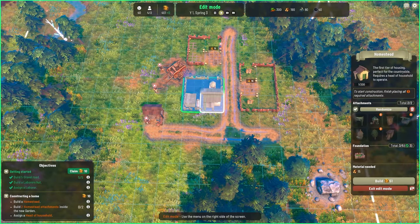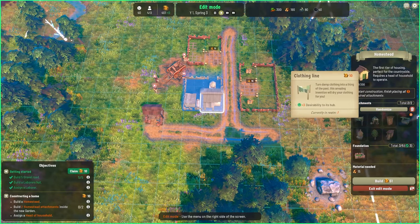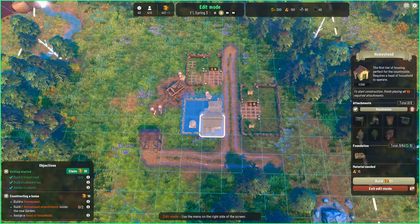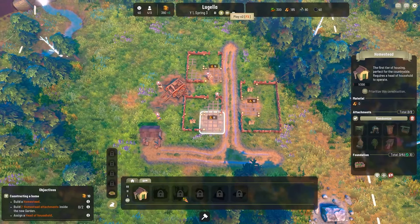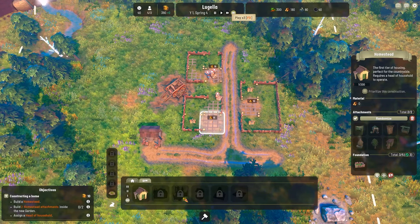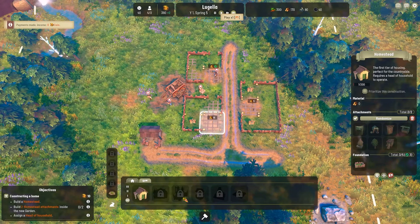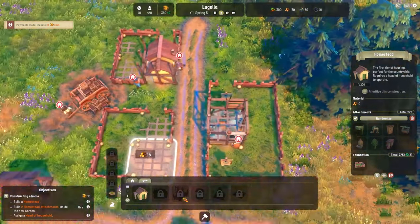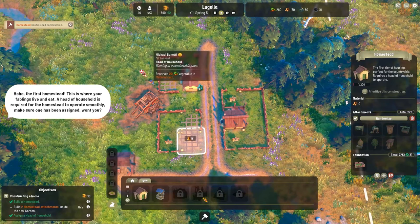We can build three of those and choose what goes in them — desirability, homegrown, I'm not sure what these all do but we just randomize them. We'll claim our money and build two homesteads, then assign people into them. Let's speed it up a little. As you can see, they've got a cool cartoony aesthetic — the first homestead, yippee!